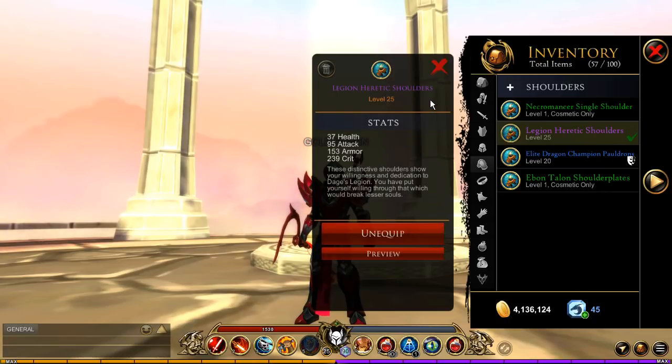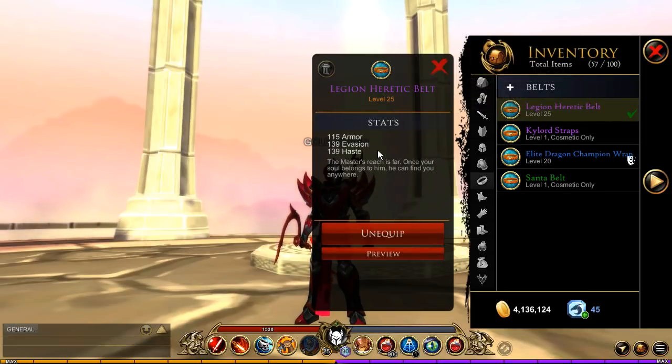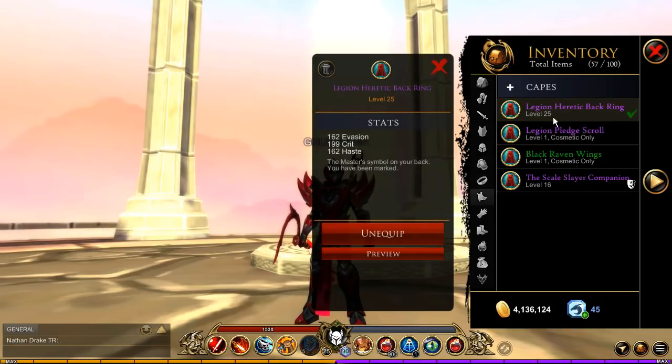For the shoulders, we have the Heretic Shoulders with 95 attack. For the belt, you don't have to choose the Heretic Belt — you can choose other ones, but I chose this specifically because it had decent stats in Evasion and Haste. You also don't need to have this back ring; it could be pretty much any cape you want, but I chose this one because it had excellent crit.